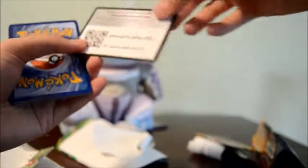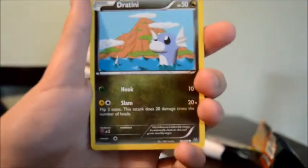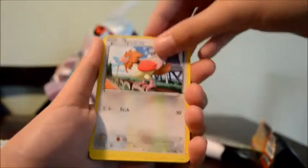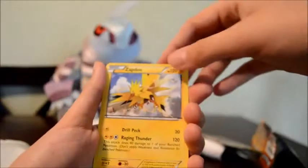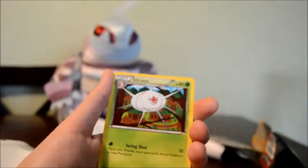Who wants a code card? For our Deoxys pack we've got Dratini, Shuppet, Natu, Spearow, Meowth, a Reverse Ninjask, and Zapdos for the rare, a Gliscor, Healing Scarf, and Silcoon. Pretty sure I got Zapdos already, so that's up for trade.